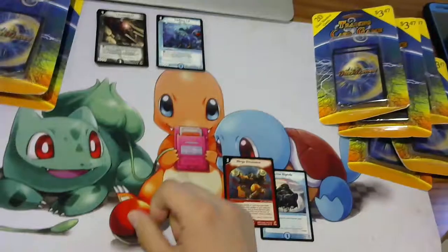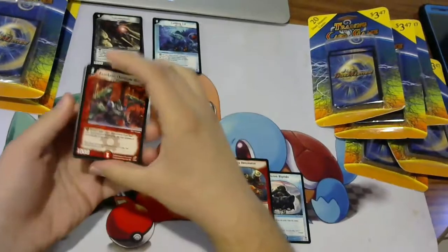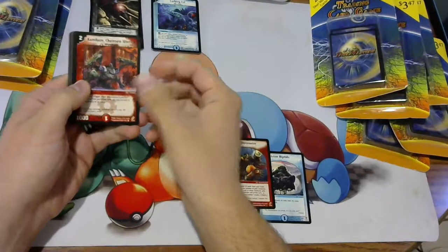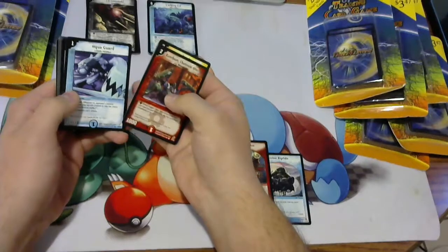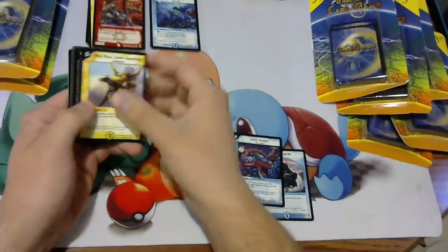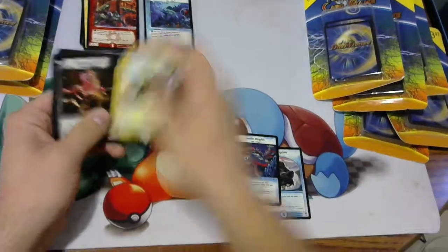Next up, do another one. Doing 12 of these is actually equivalent to a booster box. We have looks like 6 commons, so probably no foil. We have Smile Angler, which is our rare. And Mysterious Gigabulver and Screaming Sunburst for uncommons.